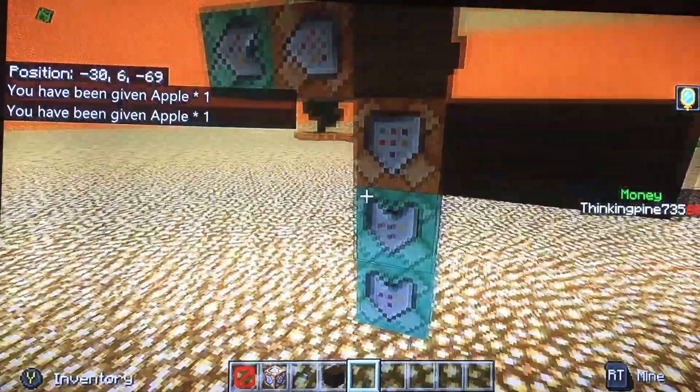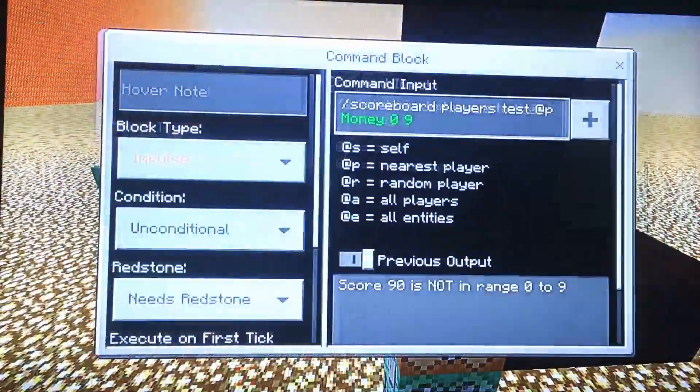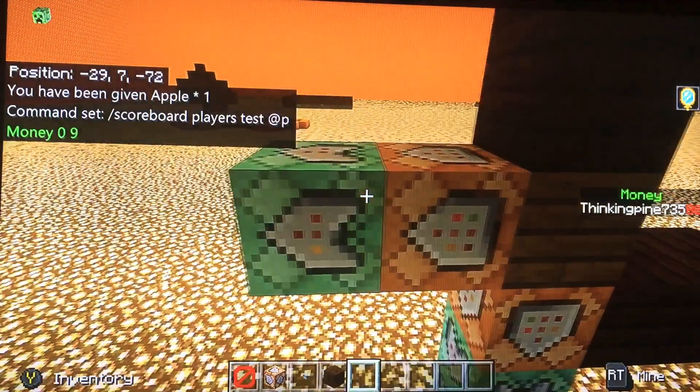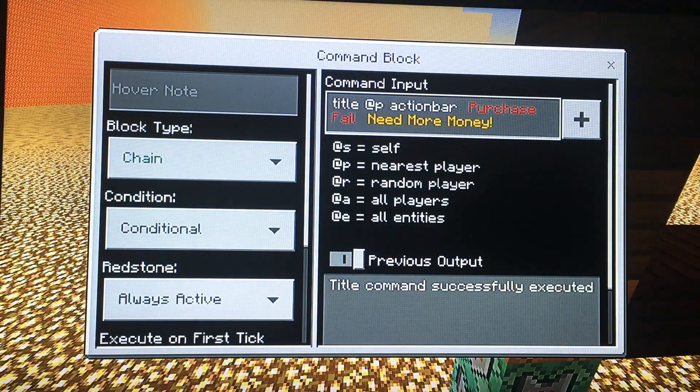So how to make the actual shop — it's pretty simple. You're going to make this first command block that says scoreboard players test @p, the name you had, 0 through 1 under the price you want the item. And then the next one is going to be title @p action bar — this is what I put: purchase failed, need more money. You can put anything here, like failed, anything you want, but make sure to put action bar.